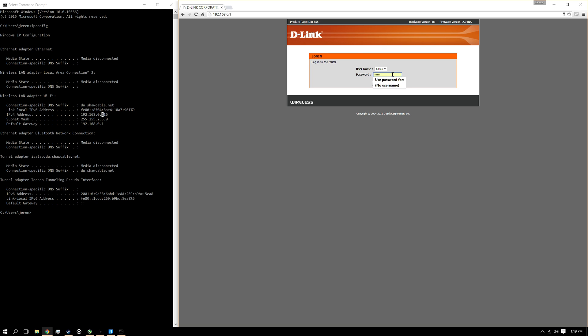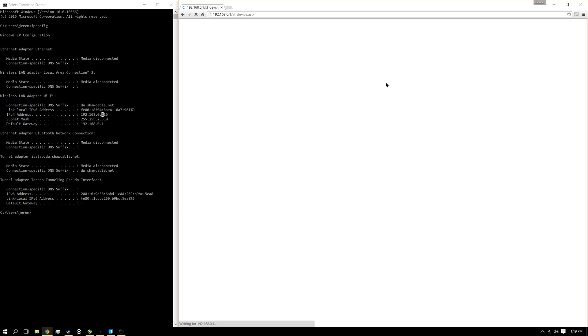If you don't know your password to your router, your UI might look a little bit different than this, but it should all be basically the same. You're going to need to know your password though — it might be on the bottom of your router. So we're going to log in here.